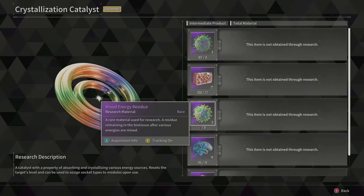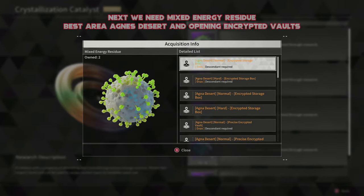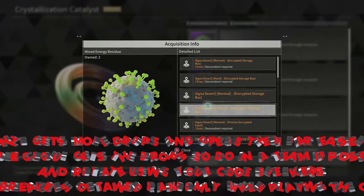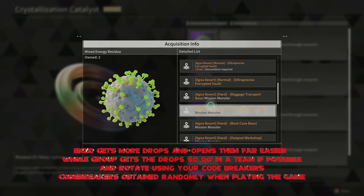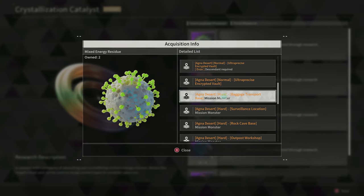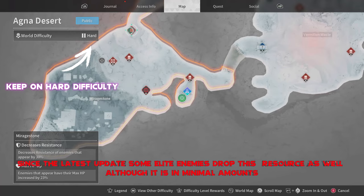For the final one, this is a little bit complicated — we're going over how you can pick up mixed energy residue. The best way I've found is by far going to encrypted vaults and opening them up. However, it works best with an Enzo, as they'll be able to do the ultra precision versions. For the rest of us it's a little bit difficult, so just do the lower ones using normal code breakers. The Agna Desert is where you're going to want to go.